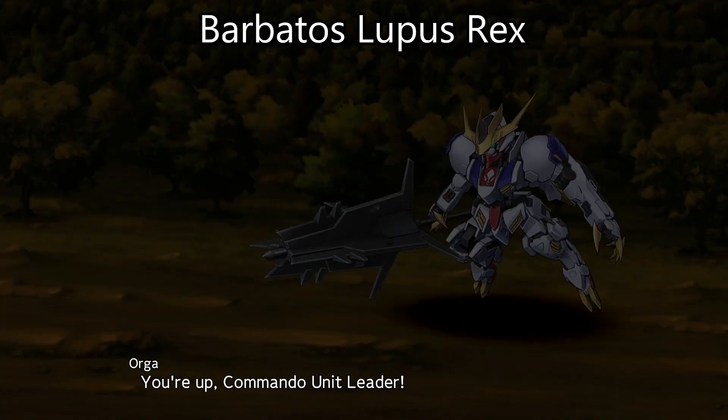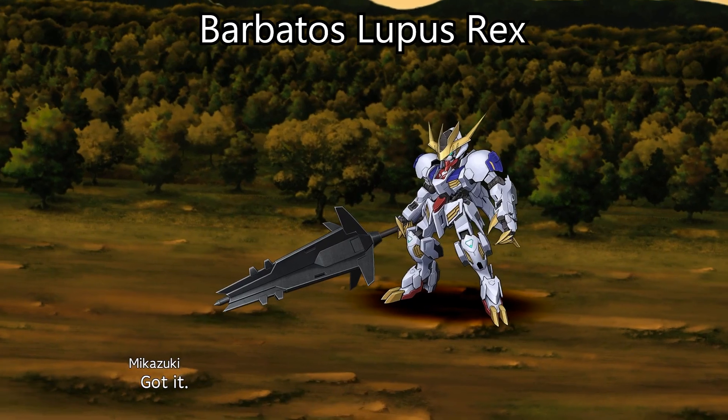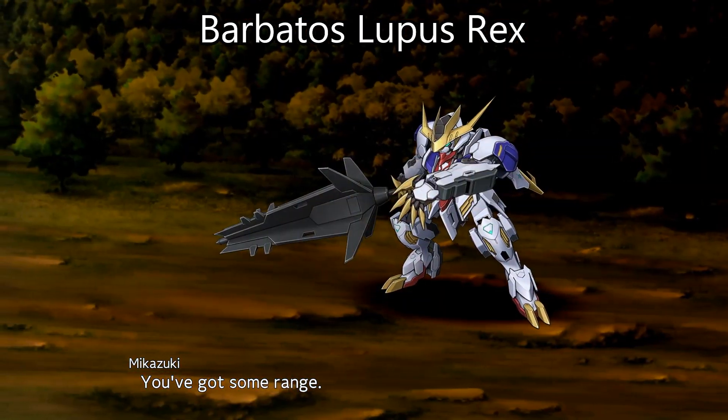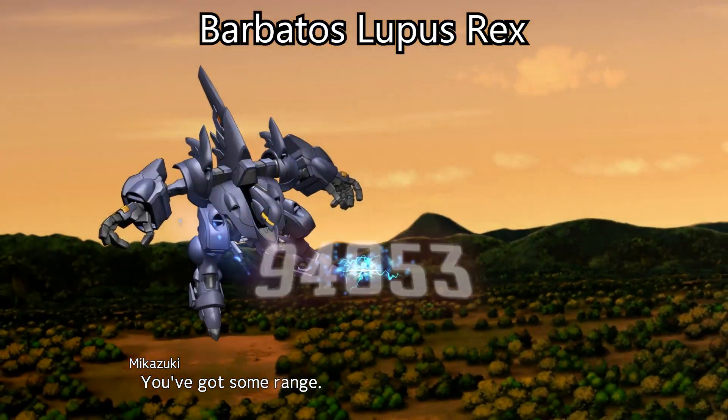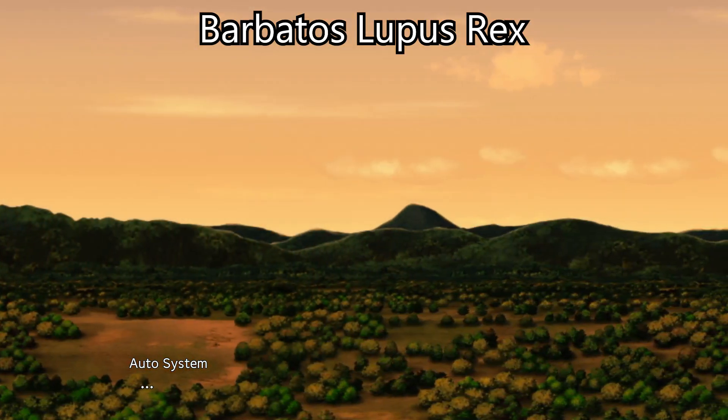The first unit we'll take a look at is the Gundam Barbatos Lupus Rex. Main pilot: Mikuzuki August. Subpilots: none. Size: medium. Height: 19 meters. Weight: 32.1 tons.